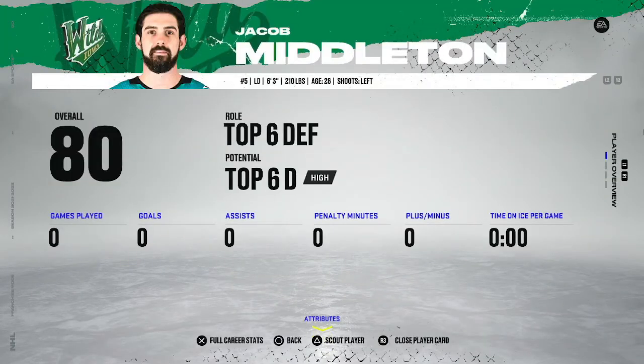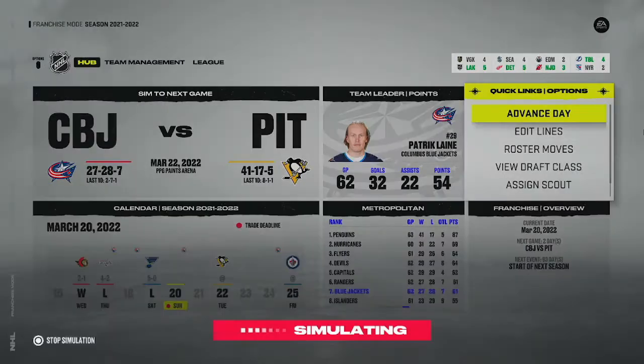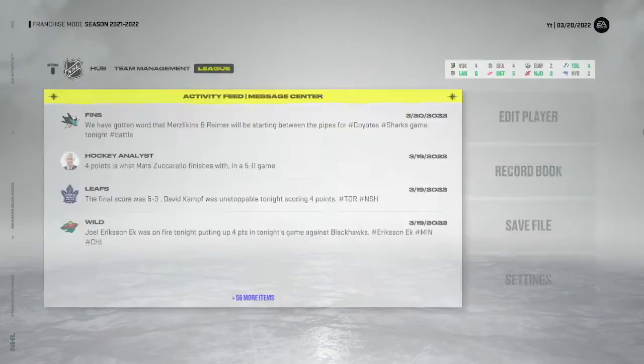Jacob Middleton is on waivers - 80 overall, 26 years old, high top-6 defenseman, only making 700K on an expiring deal. That's a pretty good waiver claim, so we'll take him any day of the week.